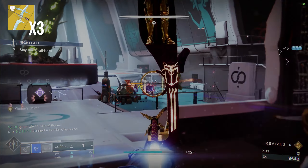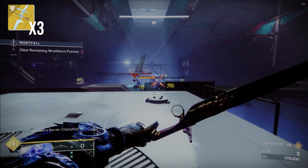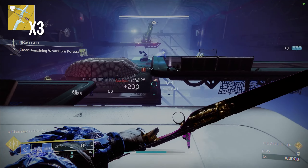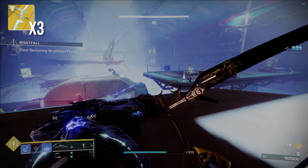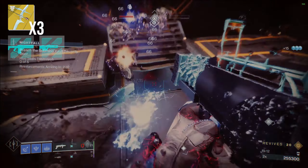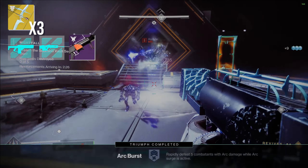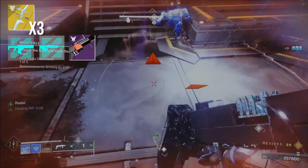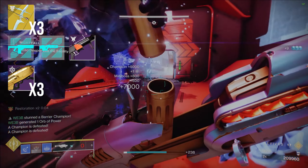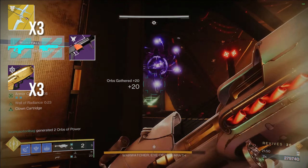As for weapons, we used Triple Wishender because it hits like a truck and there are so many barrier champions here. If you don't have Wishender, go get it — as long as you have the Forsaken Pack, you need this weapon. And if you can't get through the Shattered Throne, join my Discord; we do constant runs and it takes less than an hour. For your energy weapon, use whatever you want. At least one person should have something to stun unstoppable champions — Fusion Rifle, Scout Rifle, whatever you prefer. I really liked using Forbearance as the Stasis Warlock, since most frozen red-bar enemies will just shatter with one grenade. For heavy, Arc Rockets are definitely what you'll want here as there is an Arc Surge active. Hothead works great, and if you wanted to switch one person's Wishender for a Gjallarhorn instead, that's completely fine.